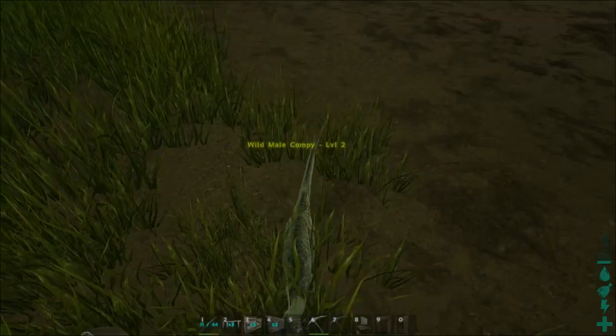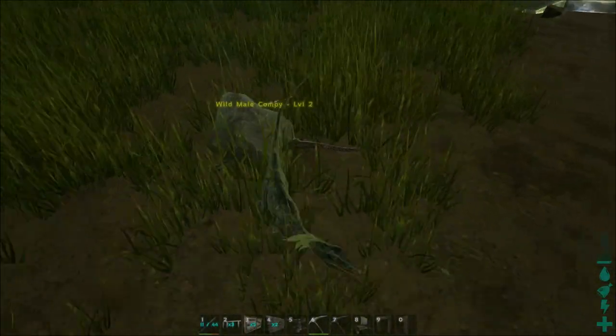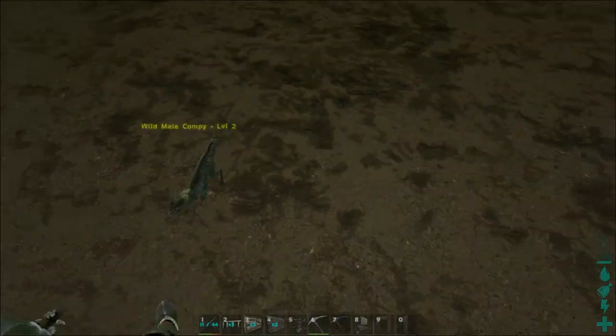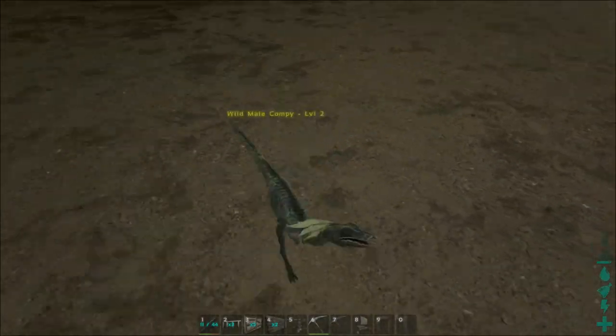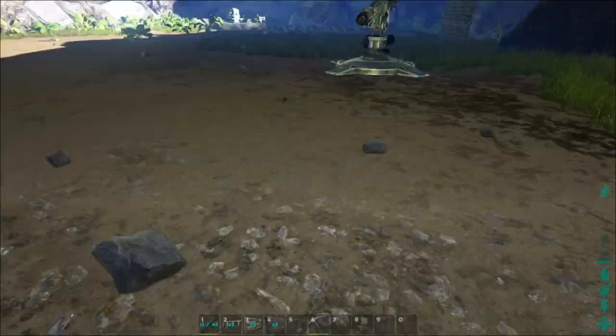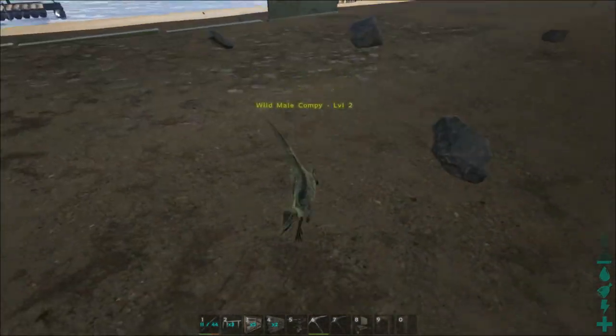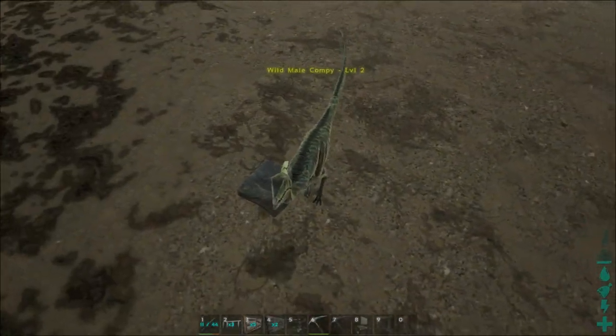All right, I guess we're going to go see the Compy. And here is the Compy. It's decided to attack me, but it's not going to kill me because I am an admin on this server. This little guy seems like he's pretty fast, actually. Look at this guy — he's zipping around. Look at him go. Wow, that is so cute.